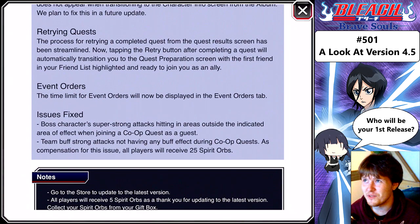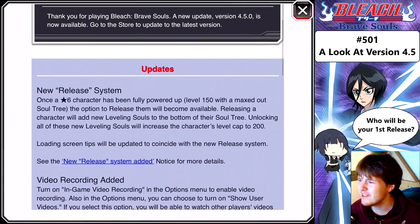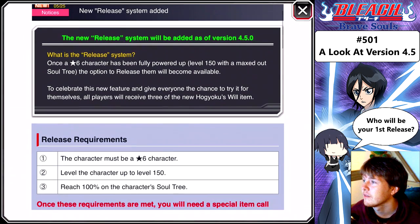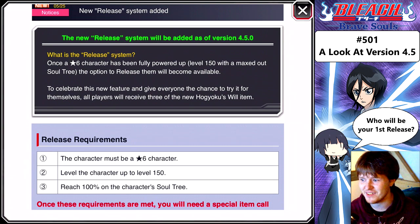Should I do a YOLO single for 25 orbs? Let's do it later. Release system: to celebrate this new feature and give everyone the chance to try it for themselves, all players will receive three of the new Hokoku's Will item. While that's nice, you still need to give us the new crystal jewel items. Because there's really no point in releasing a character if you don't have the jewels.